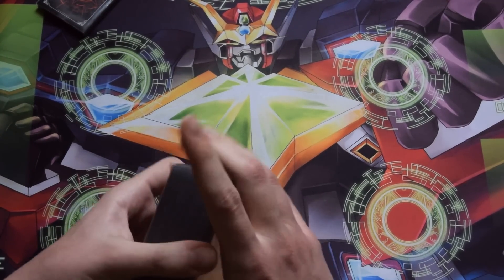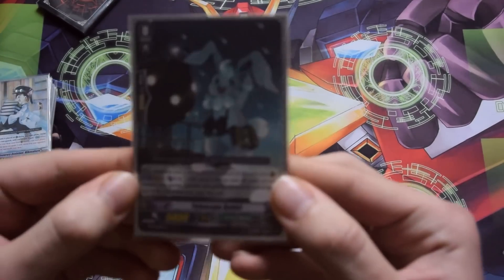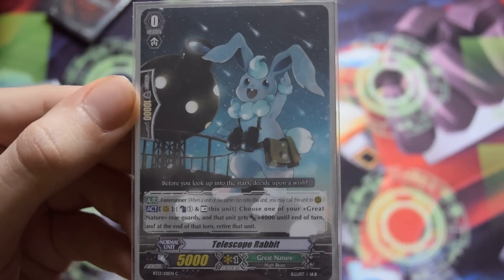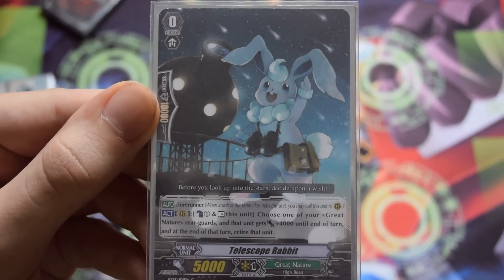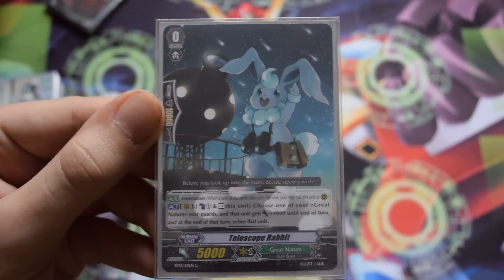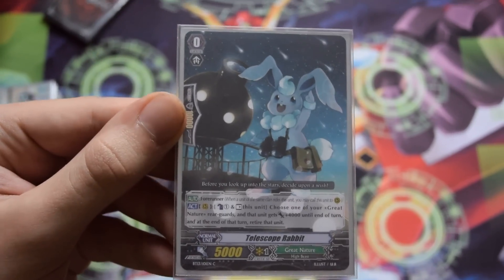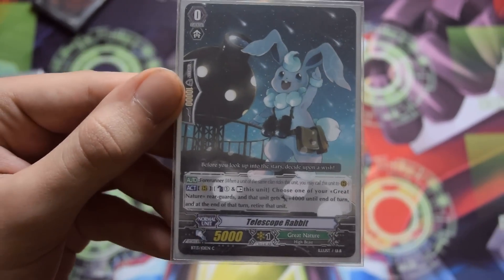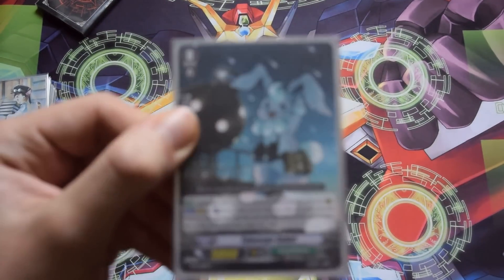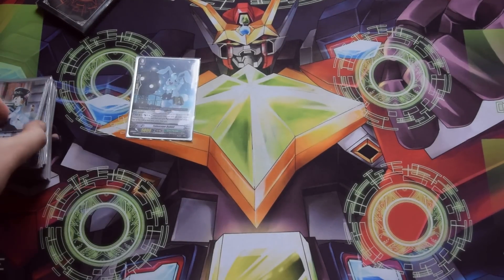The starter might be one of the first weird choices people notice — that is Telescope Rabbit. His skill: you can rest him and choose one of your other Great Nature units, give it plus 4k, and then it's retired at the end of your turn. Why would I play something that eats up counterblast on a deck that already needs a lot? Well, there's one new card that really needs other cards to be retired.